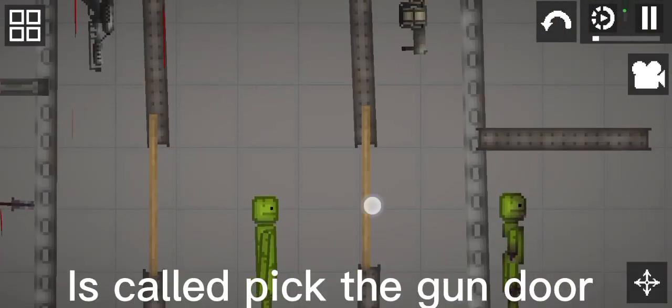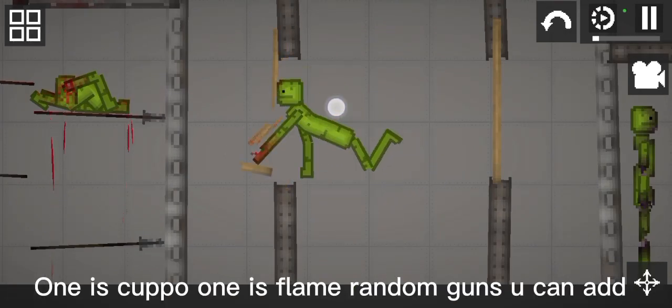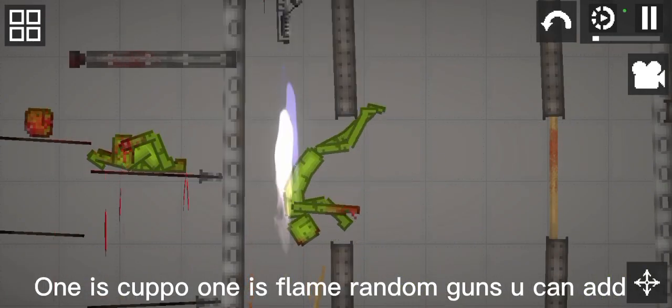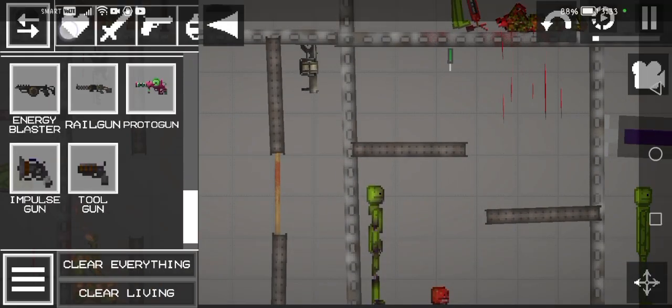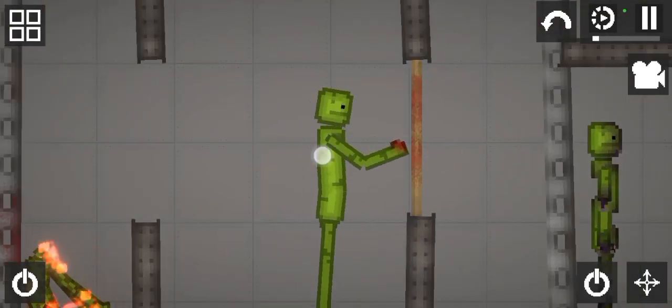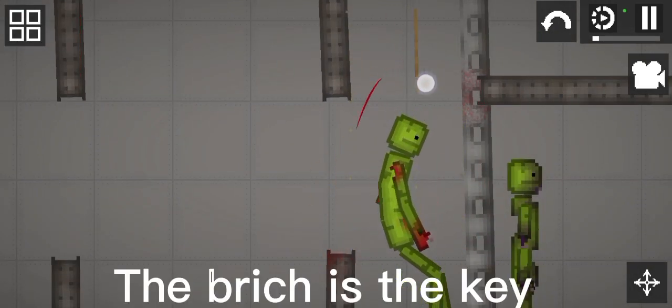This one is my 1st favorite, it's called Pick the Gun Door. You have 2 choices: 1 is Cupo, 1 is Flame. Random guns you can add, like this. The bridge is the key.